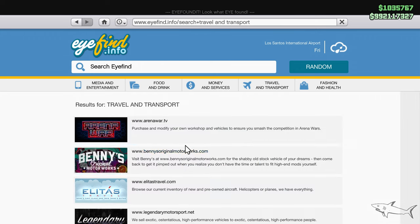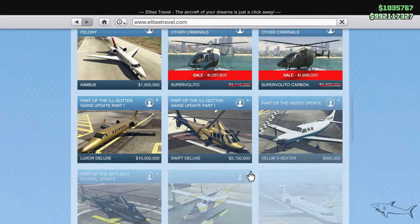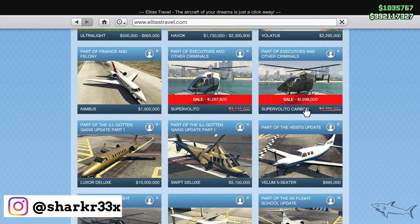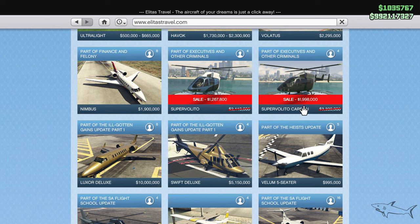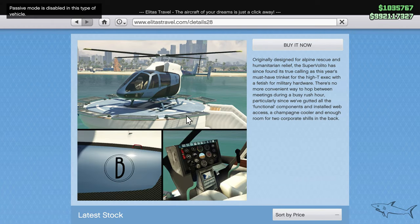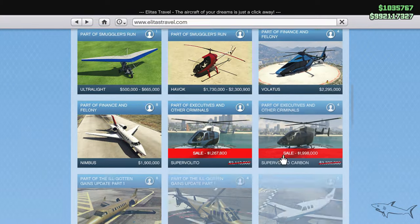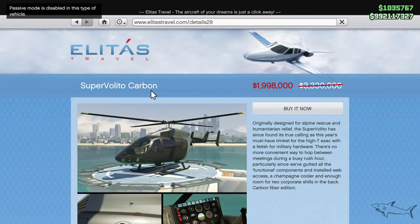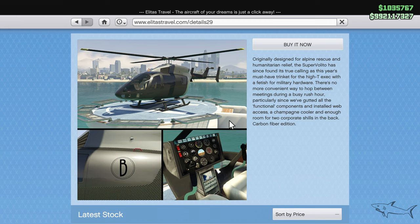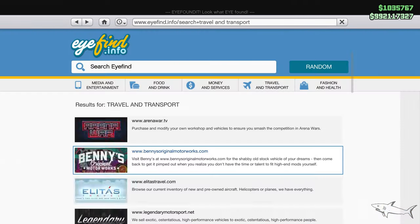Let me show how you can get it. Go to Elita's Travel and you're gonna see two helicopters: the Super Volito and the Super Volito Carbon. I have the Carbon version. This week it's only two million, down from 3.3 million, so the sale is huge in my opinion. But again, don't buy the Carbon version.